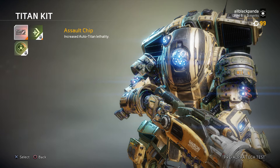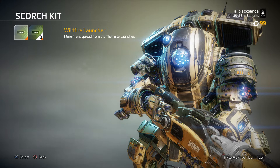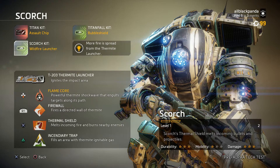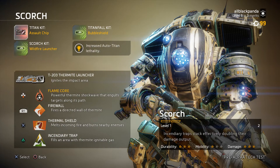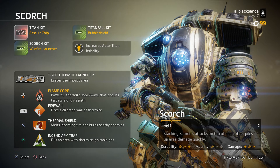Scorch's kit also includes increased auto-titan lethality, extra dash, and titan starts with 20% core build. Scorch-specific perks include more fire spread from the Thermite Launcher and a Thermal Shield that lasts longer and deals more damage. Scorch's weapons are the T-203 Thermite Launcher that ignites the impact area, Flame Core which is a powerful thermite shockwave, Firewall that fires a direct wall of thermite, and Thermite Shield that melts incoming fire and burns nearby enemies. There's also a thermite ignitable gas area.